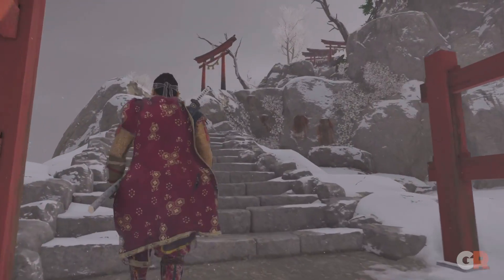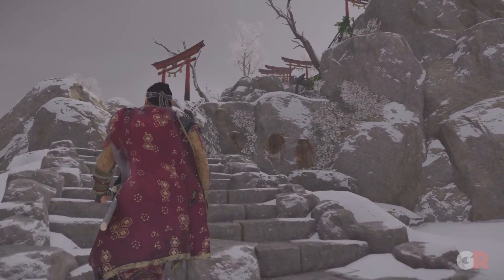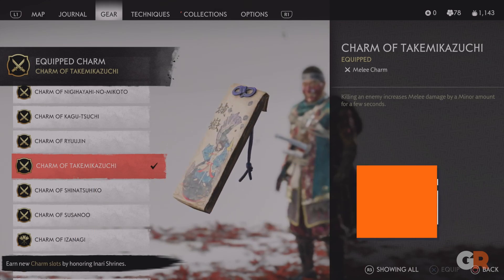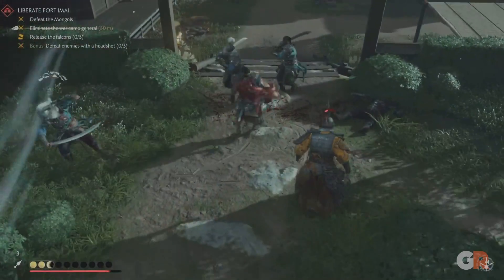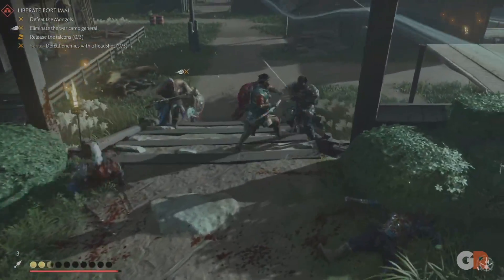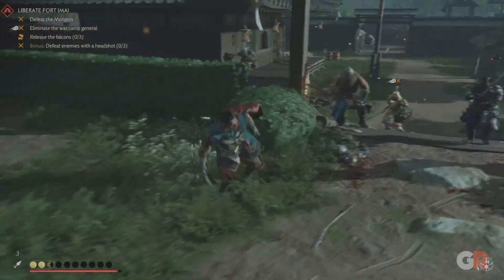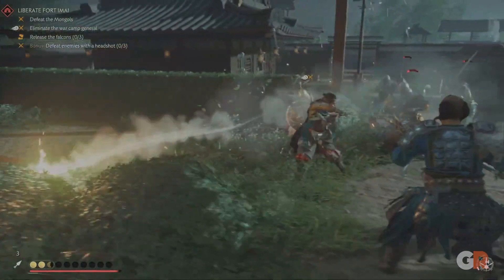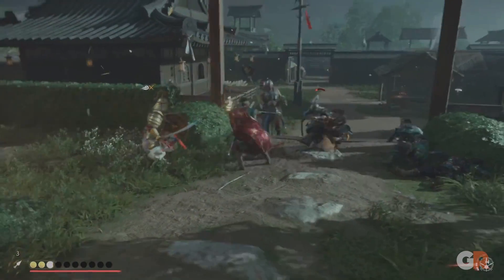Even though it's locked all the way behind Act 3, the Charm of Takumi Kazuchi is one of the best charms Jin can find in all of Ghost of Tsushima. Completing the Snowlit Peak Shrine will award this charm that adds a short damage buff to Jin's attacks every time he kills an enemy. If you've mastered the combat system, this charm will make you nearly unstoppable when clearing out enemy camps.